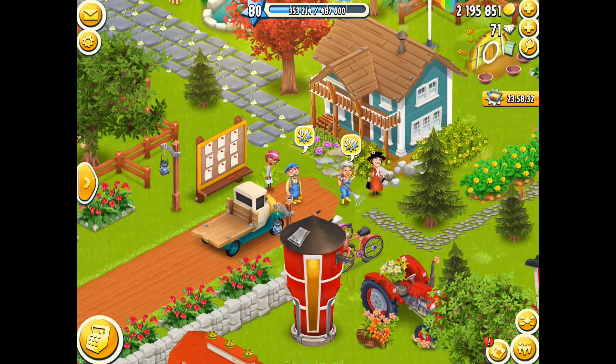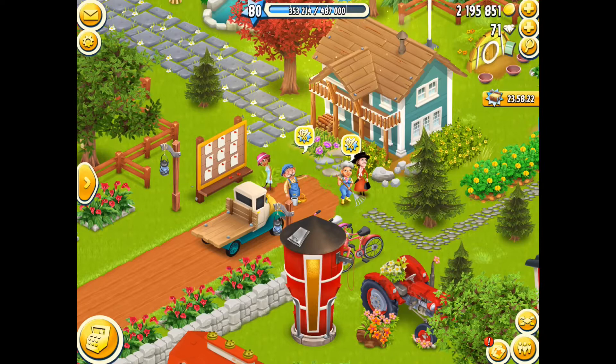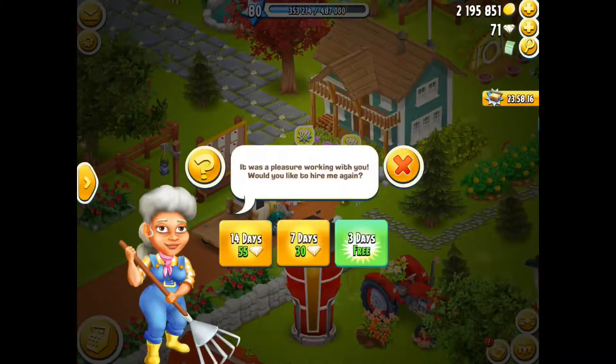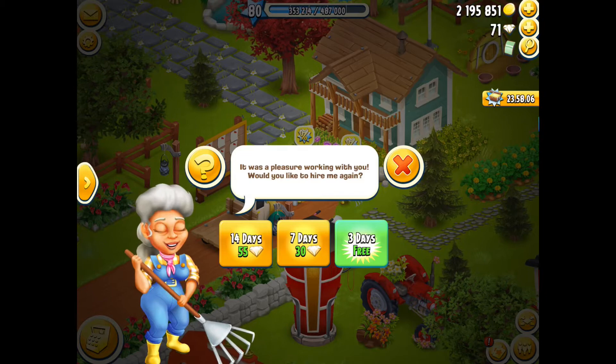You can purchase Rose and Ernest for diamonds, but when they come down to your farm and have this little percentage sign, it means you can hire them for free for three days. You can also hire them for 14 days for 55 diamonds or seven days for 30 diamonds, but I'll take the three days for free — so we're going to go ahead and tap to confirm.